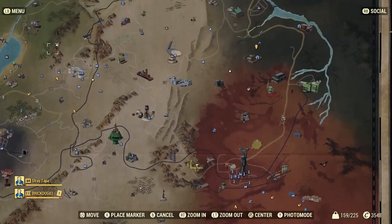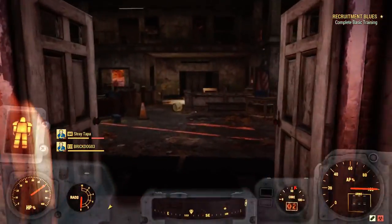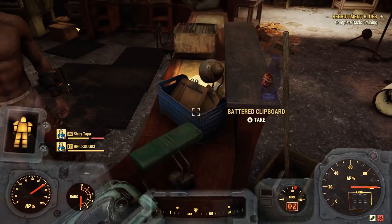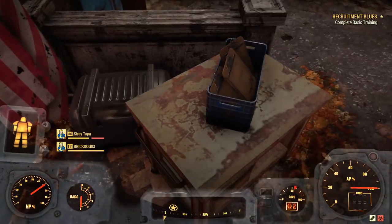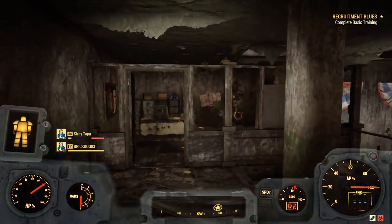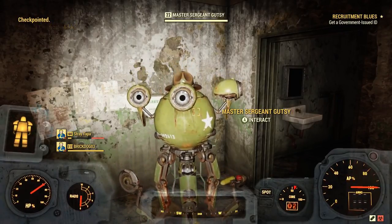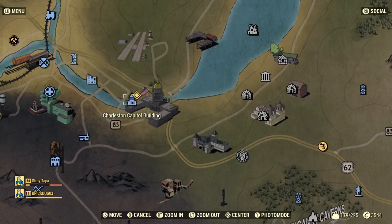Our next destination is Camp McClintock. Now, if you've already been to Camp McClintock and completed basic training, you're still going to have to go back at this point in the quest. This is another place where you could have started the Brotherhood of Steel quest line without going to Abby's Bunker. When you get here, look around for clipboards — they have springs in them. Since so many items require springs for repairing or crafting, think of this as your spring farm. If you haven't completed basic training, speak to Master Sergeant Gutsy and complete that quest. If you have, just speak to him and your quest will update to say: get a government-issued ID.